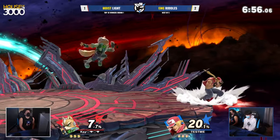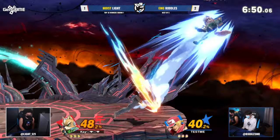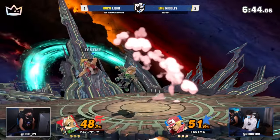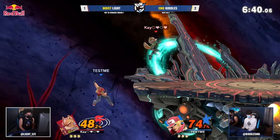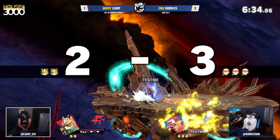Game four brings us to Final Destination — actually makes a ton of sense when you consider how much room this gives for that juggle game and specifically the lack of platforms. Light loves the flat tech chases here — it's all reaction, all taking advantage of that speed and control of the ledge. He's keeping that damage game up, and coming out the gate swinging is exactly how he managed to take game three.